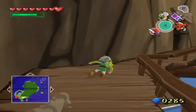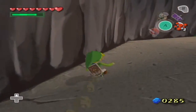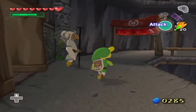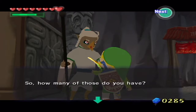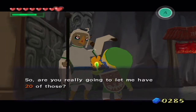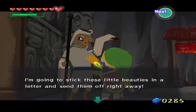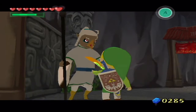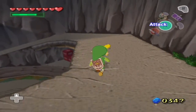Let's go talk to the Rito postman up here and give him the 20 golden feathers that we collected at the Tower of the Gods using that cheap little grinding method I showed off. We'll target him and pull out the golden feathers. He says his girlfriend wants a golden feather and asks if we'll give him 20 - sure, why not! He'll stick them in a letter and send them off right away. For those 20 golden feathers, he gives us an orange rupee worth 100 rupees, which is totally worth going out of the way to collect.